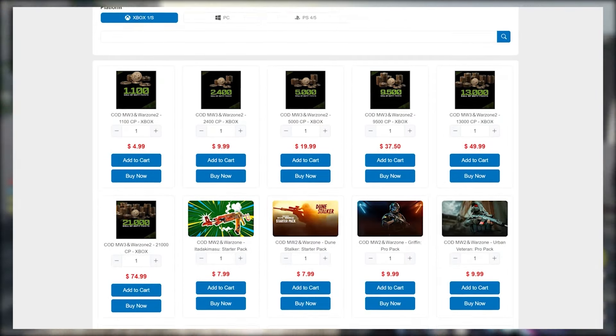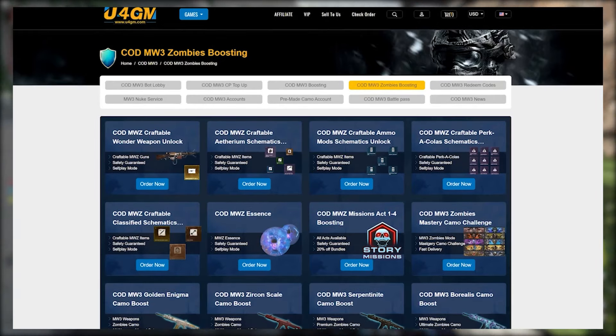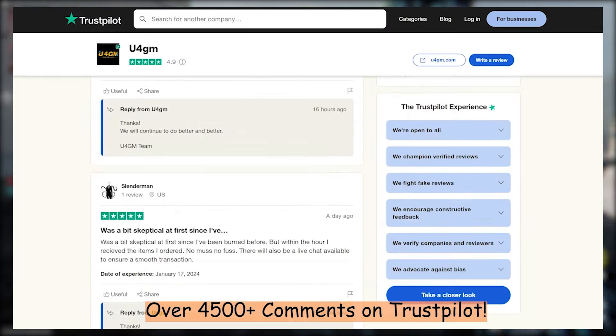If you need cheap COD points, rare unlock codes, mastery camos, and much more, there's a bunch of stuff over there. Use code 'matt' for an extra 5% off. Links down below.